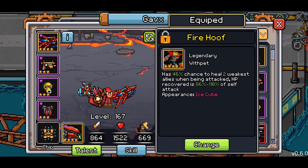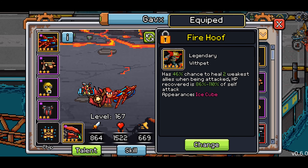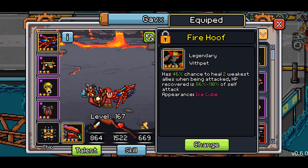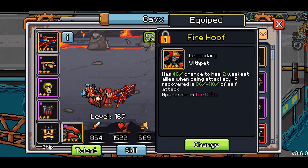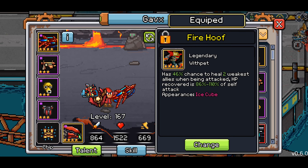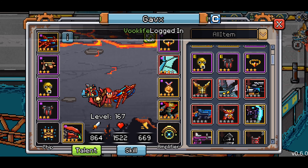I hope this gets fixed. Honestly, Heal Weakest 2 is the best healing pet right now. However, if the game ever adds a spread heal, that pet would be much better. I'd probably be getting rid of this pet anyways, but I'm disappointed that the functionality did not match the description.